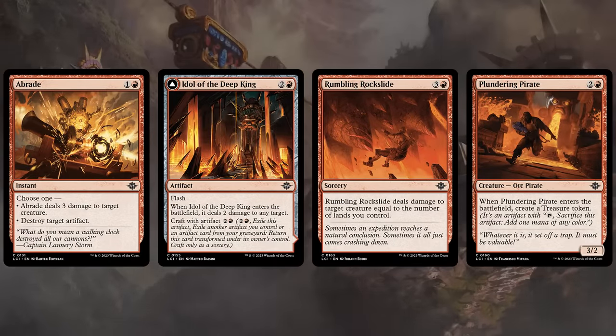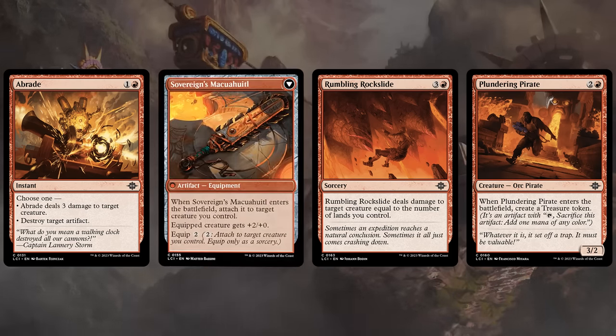Red also gets a few nice removal spells at common, with both Abrade and Rumbling Rock Slide getting a reprint, and Idol of the Deep King dealing 2 damage at instant speed thanks to Flash, then transforming into an equipment we can attach to one of our creatures right away. Plundering Pirate makes a treasure token, also great at enabling various synergies including craft with artifact, such as on the Idol of the Deep King.